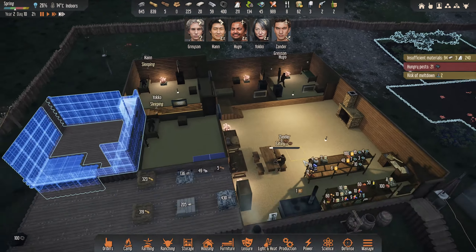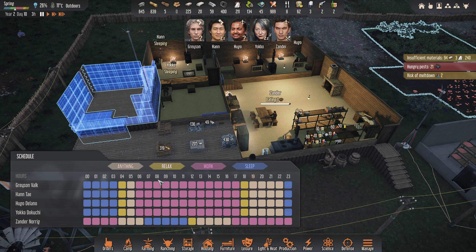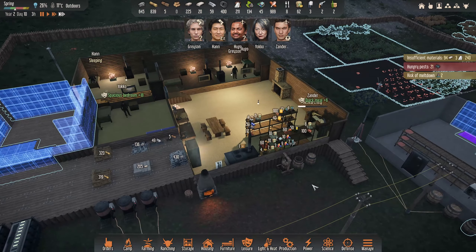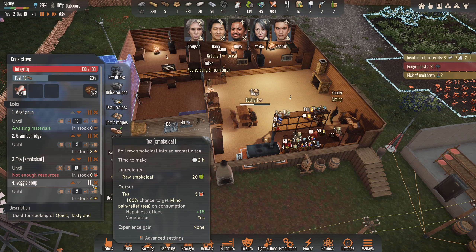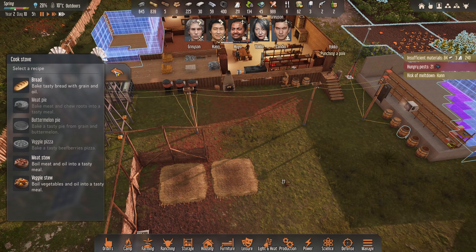Let the night go through anyway. I probably should change the schedule. I need Zander on relax here, but Grayson to relax here when he gets up. Let's change the night time — put anything here. How are we doing for meals? We've got four veggie and four grain. I'll keep the veggie soup. I'm going to drop the grain soon and move on to tasty recipes when we can.